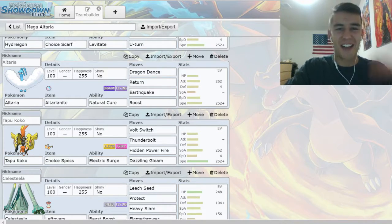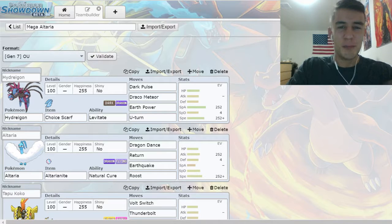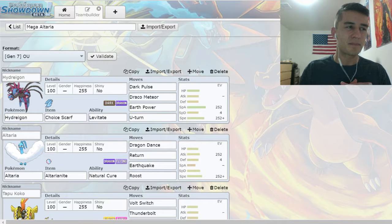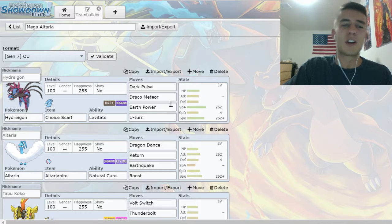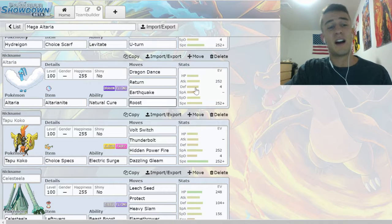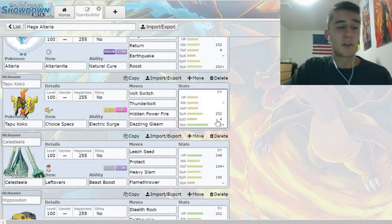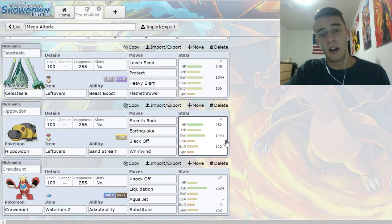What's good people, welcome back — we have another OU live after what feels like a pretty long time. This team has a lot of UU mons, so I was going a little overboard with the creativity. I wanted to bring something completely non-standard again. On the team I've got a Choice Scarf Hydreigon — I changed Flamethrower to Earth Power, better against Toxapex and Heatran — a Mega Altaria, which I think is fun and underused in OU, Choice Specs Tapu Koko, and a pretty basic Celesteela.